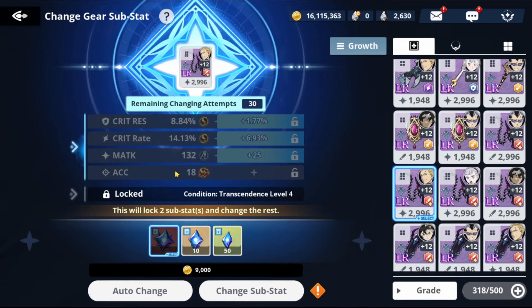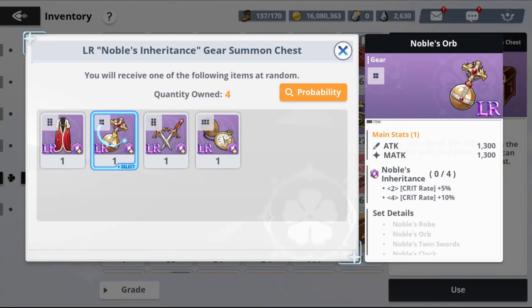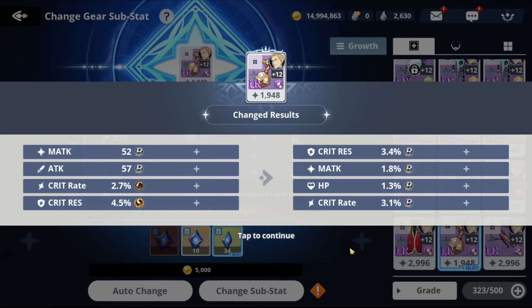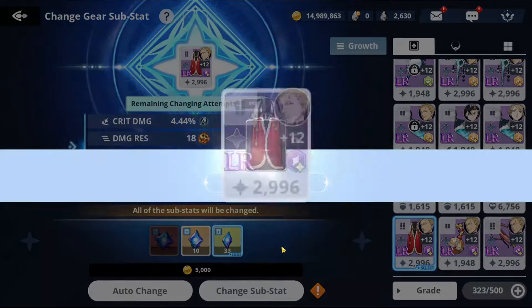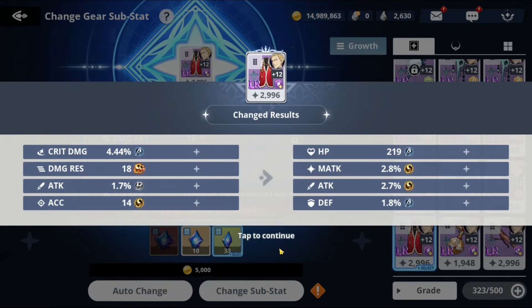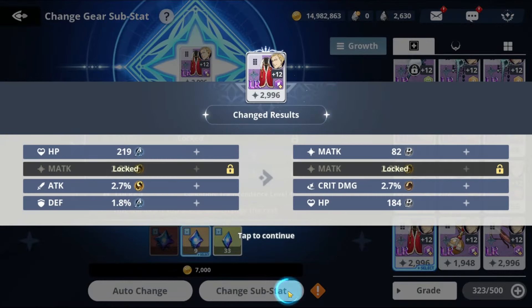You can also use the other Julius gear pieces. These four are our major stats. I'd have preferred critical damage here but I'll keep it for now. We need acc and matk — the more matk the better. I'm locking this one and looking for critical rate. We got 2.8% critical rate — that's good. Then critical damage.